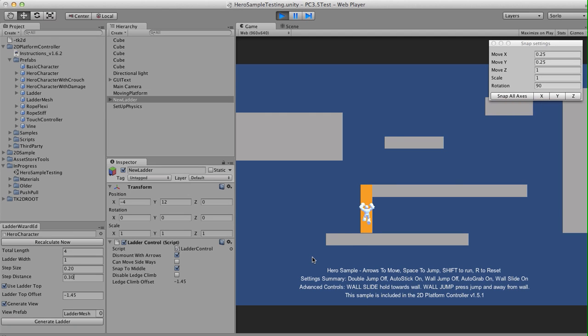We can climb up and down. I've also got some options where pressing left and right can dismount the ladder — you can turn that on and off. So now I'm locked to the ladder. You can also enable sideways movement if you're creating vines or something like that.